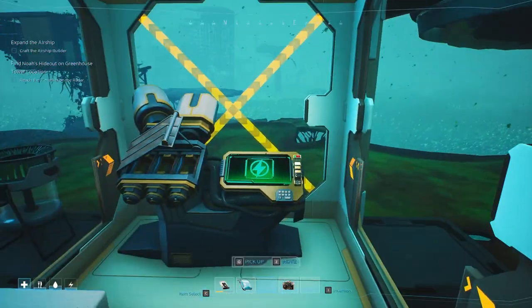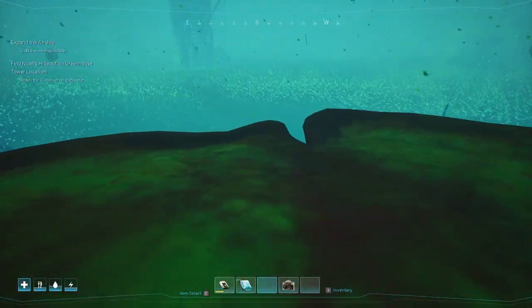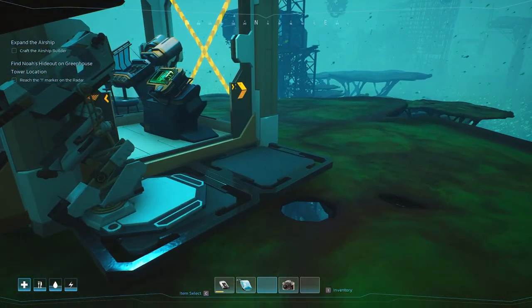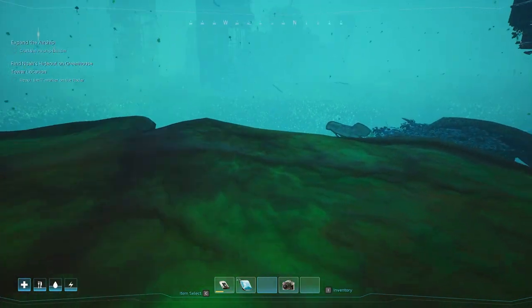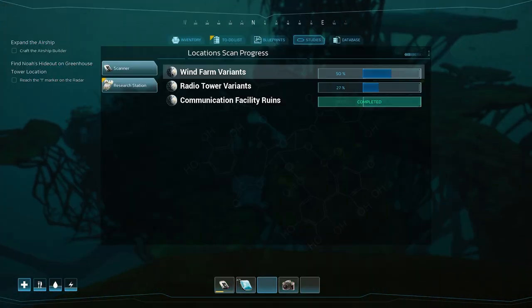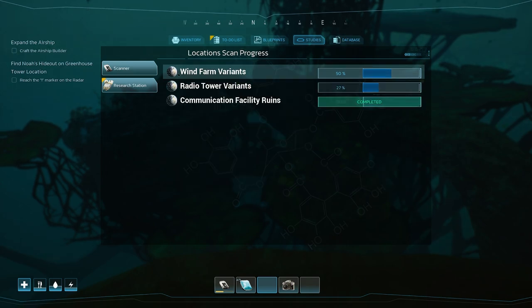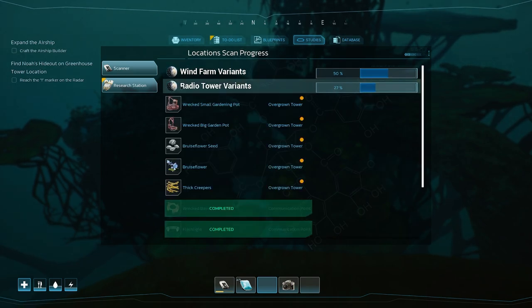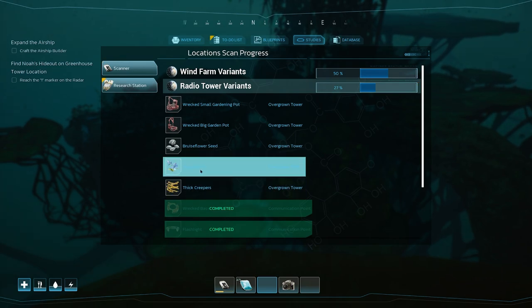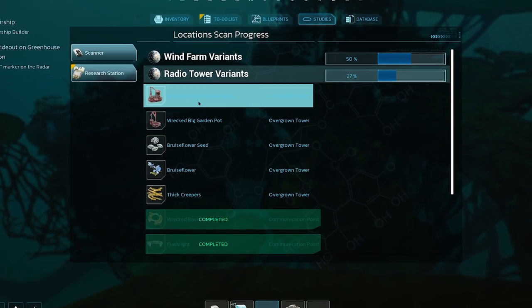We've got a bit of food, a bit of water - we do need more water. We have an empty bottle. Look at that - that is a lot of vegetation. Where are we? We've done the wind farm variants, the radio tower. Now the overgrown tower - look at all this we can find.